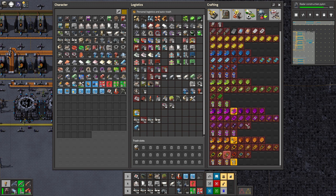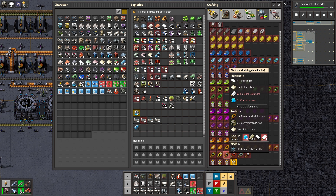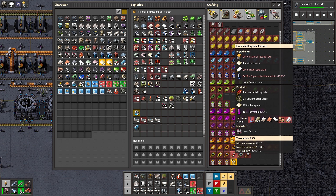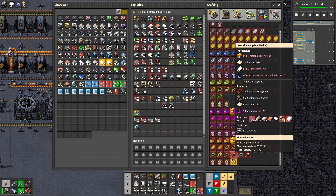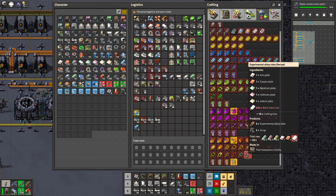We need that extended material catalog. First thing: electromagnetic facilities require plastic bar and iridium plate. We need lots of iridium plate and ion steam. Then laser shielding data, then particle beam shielding data — which will actually eat our space platform plating. And then we need all the other plates in the game for the last one.